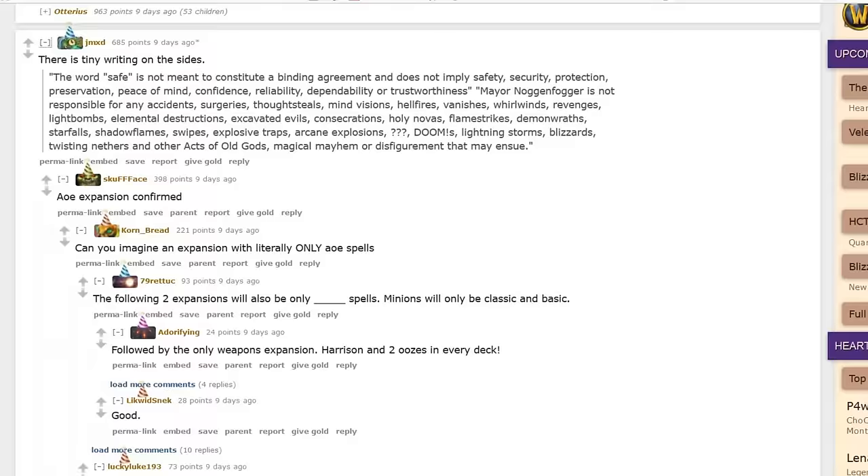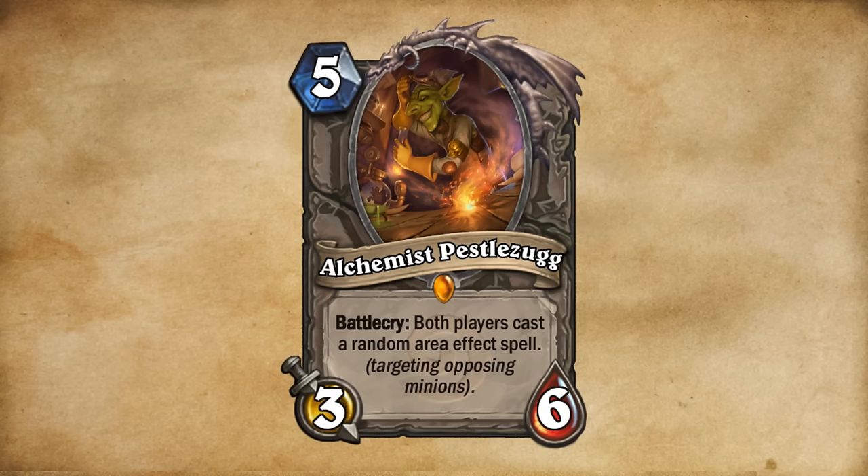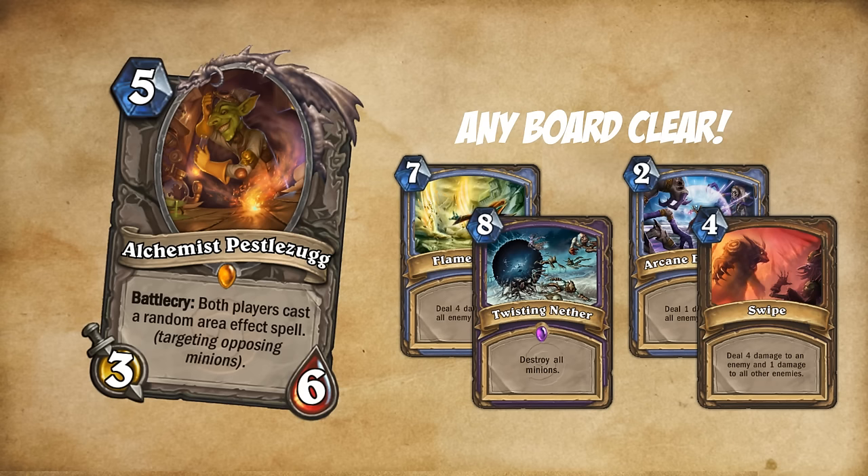Another theme was lots of area effect spells, maybe hinting at something like this: Alchemist Pestel's Egg, 5 mana, 3-6, Battlecry — both players cast a random area effect spell targeting opposing minions. This can be Flamestrike, Twisting Nether, Arcane Explosion, or Swipe — basically an emergency board clear with some risk.